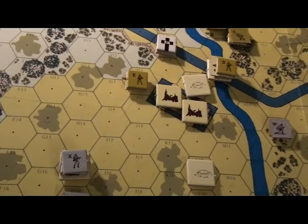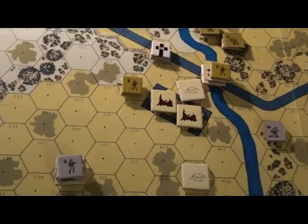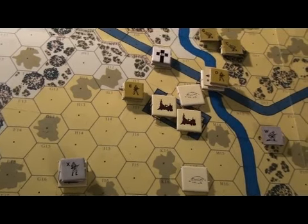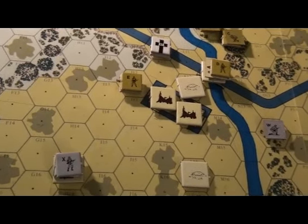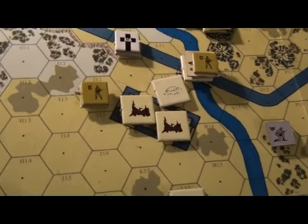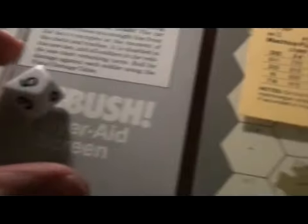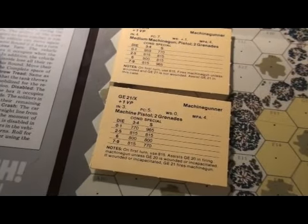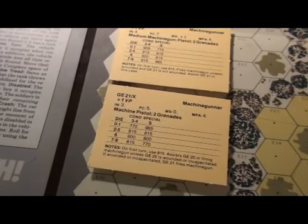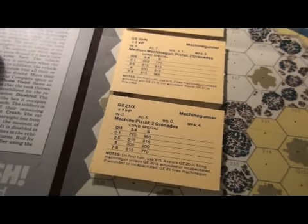Paragraph 574 says: conduct activation check minus 1. If successful, go to C725. We'll conduct an activation check at minus 1. The Germans currently need a 0 through 5 to be successful - so 0 through 4 with the modifier. They rolled a 5, so they did not succeed on the activation check. Since they were not successful, we do not have to move on there - apparently nothing happens.